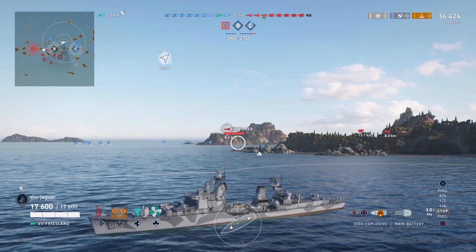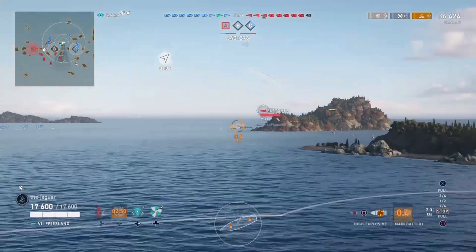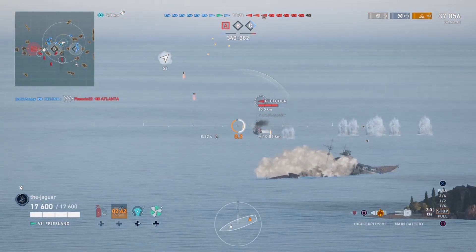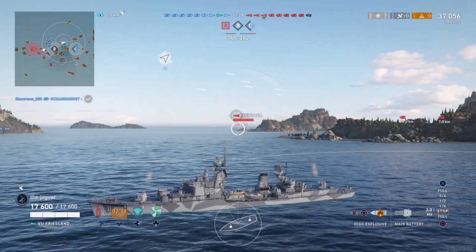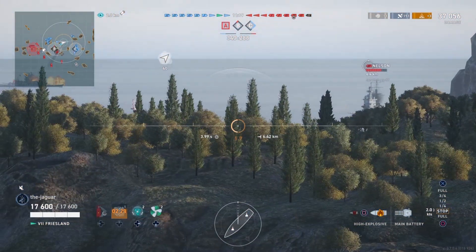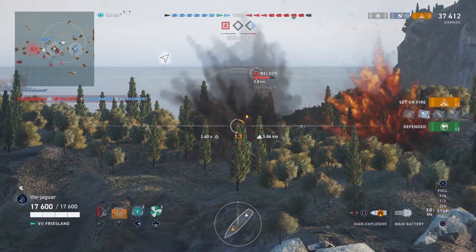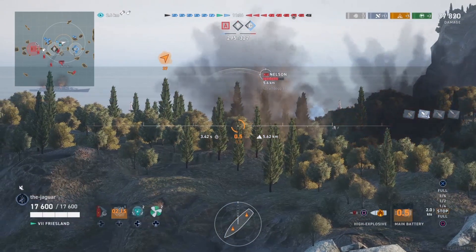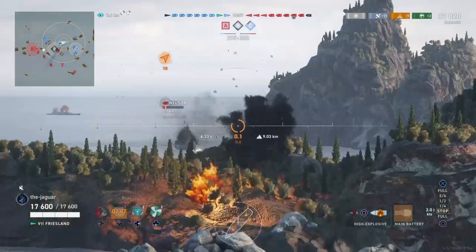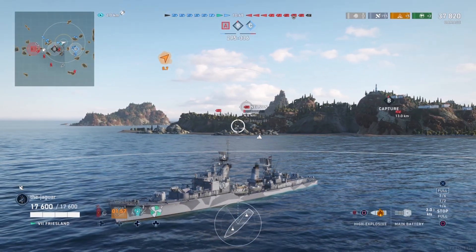Now here's a Fletcher who has torpedoes, so you want to be a little careful. I started a fire on the Fletcher — that is awesome. We've got 50 seconds left in the smoke screen. The Nelson is kind of close, so let's see if we can start some action on the Nelson. We started two fires on the Nelson — that is awesome. Ten seconds left on smoke, so I'm going to move out of the smoke.